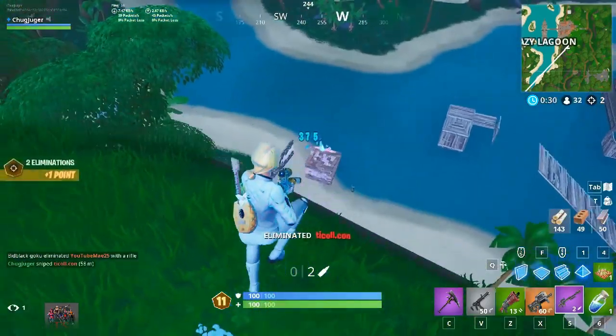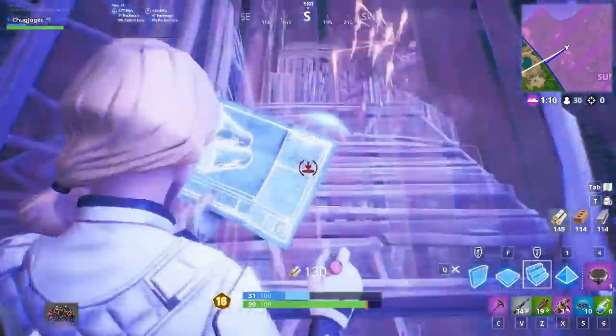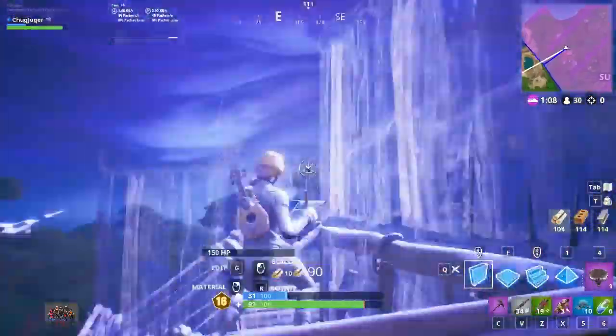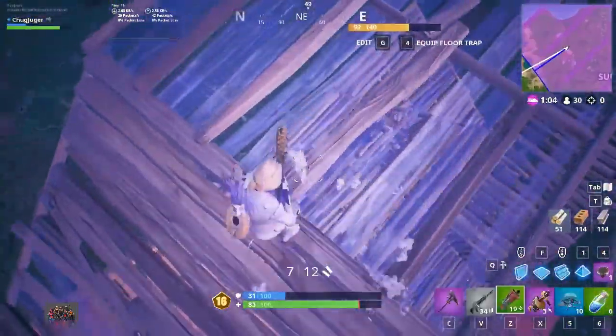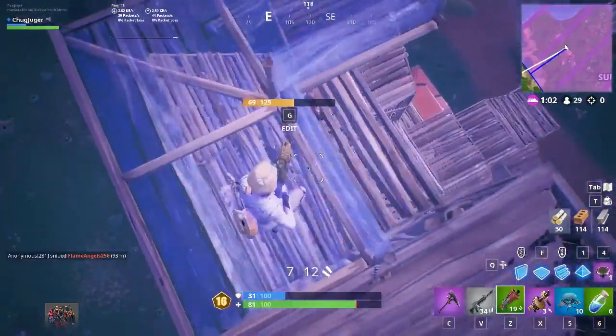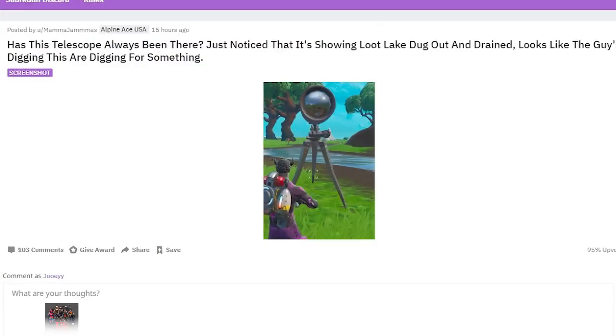It seems like under the excavation site at Loot Lake, inside the bunker thing, there's gold. I don't know if it's been there since the beginning of the game or if it was added during the whole rift thing. Pretty interesting — that's some lore. There's gold, there's B-Bucks, there's probably Robux even. Interesting find by Reddit user Mamajamas.